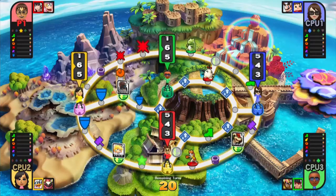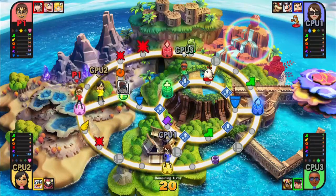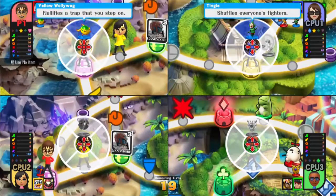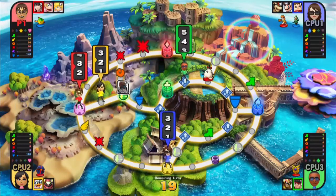No whammies, no whammies, stop! Got five. I'm going to go this way. Distributing items — it nullifies a trap that I step on. If this is your first time, the items have different effects depending on what you use. There's items you can use on the board, and then there's items you can use in battle, and I'll explain more about that in just a moment.